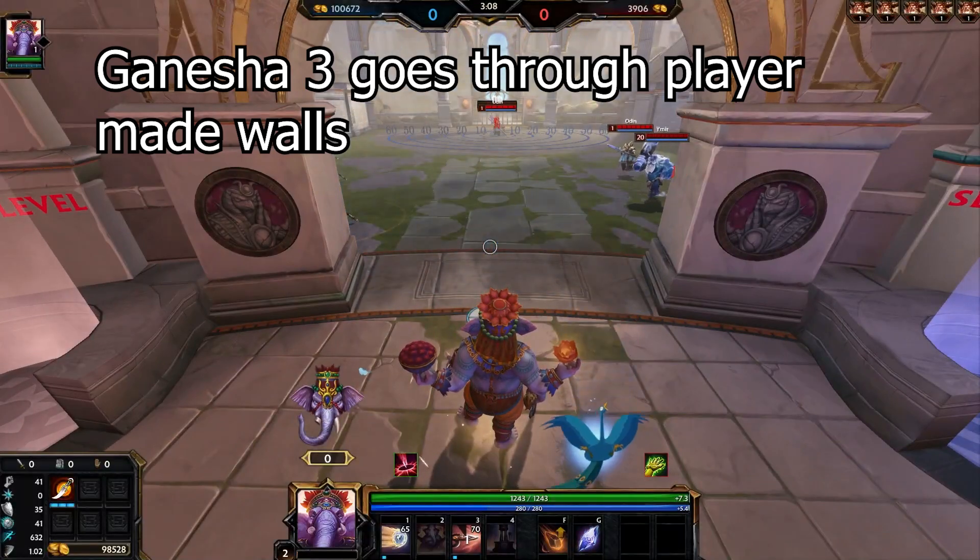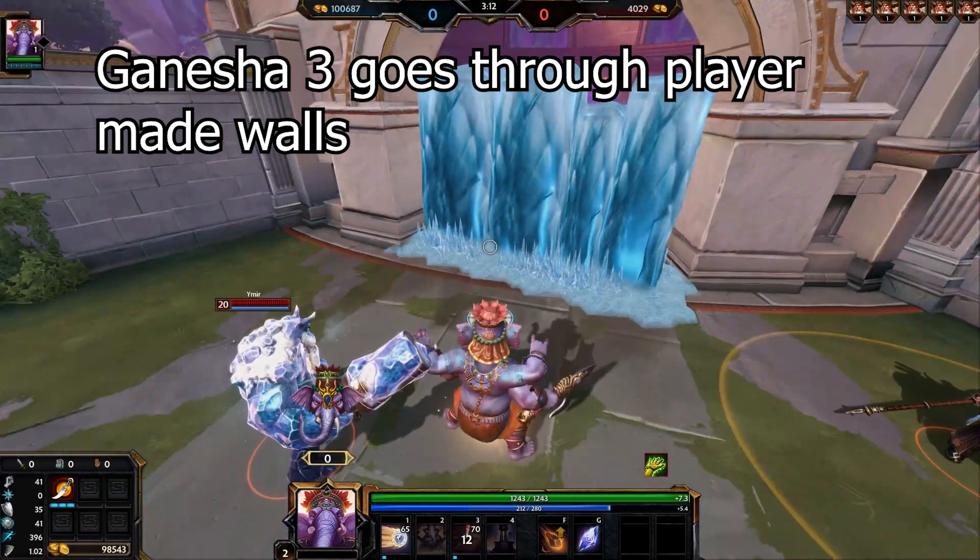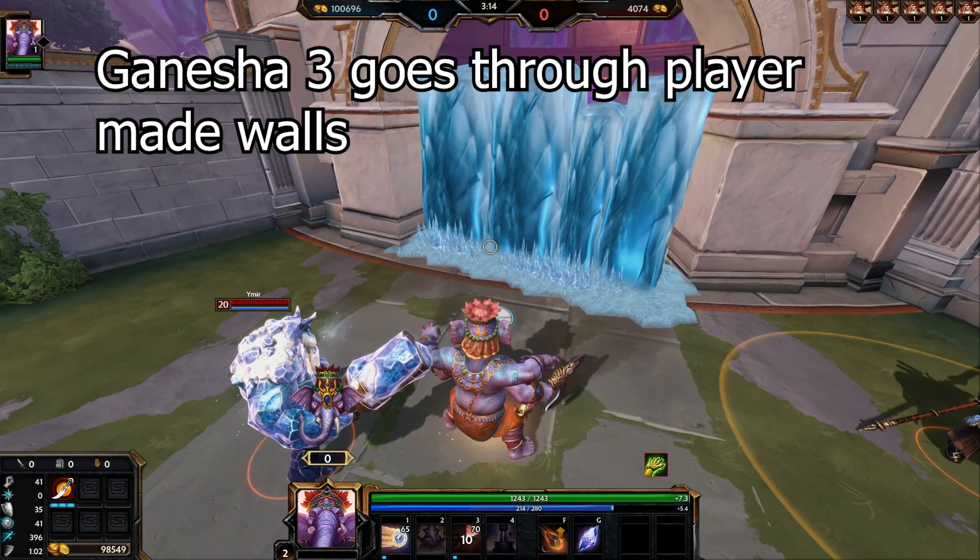The next one about Ganesha — I'm surprised a lot of people didn't know. Ganesha's three can go through player-made walls, so if you ever get Odin caged or a Ymir walls you off, just dash through it.